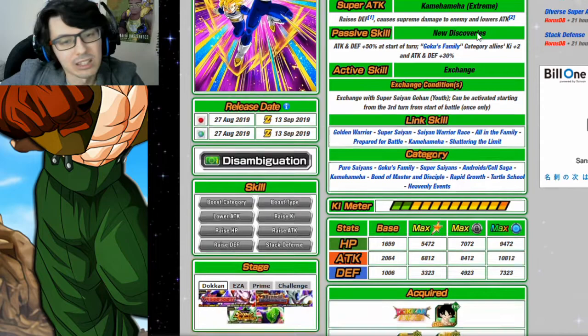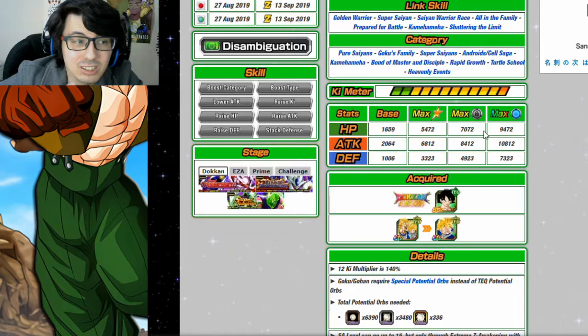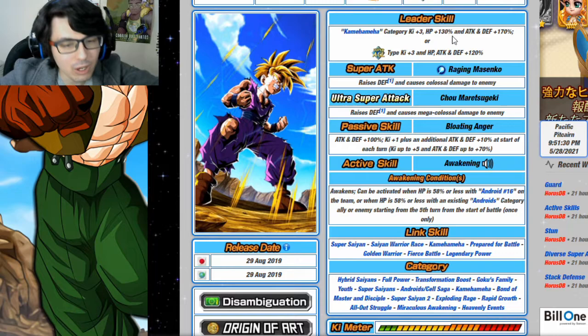They also stack defense along with your Gohan, so they'll be really great defensively and good for long-form content. Super Battle Road might be a little bit of a problem — he does lower attack which is great for debuffing, but because he's a free-to-play unit his defense won't be that great at the start. That said, for long-form content I think this is a very good unit to pair with Gohan.